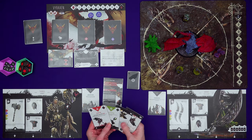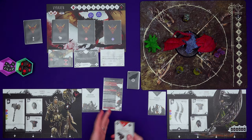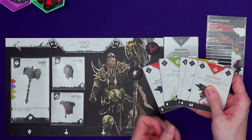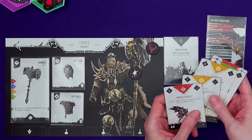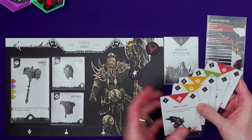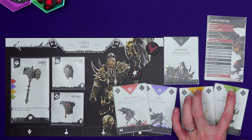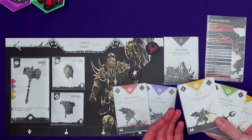Then we have the action phase, where you can play cards from your hand, activate abilities that say 'action' on them, and revive KO'd players. Cards have a stamina cost in the corner. If I want to play Frontal Assault I need to discard two stamina's worth of cards — there's no change; if you pay two for a one-cost card you don't get anything back. Cards also have an aggro section: if you play a card with the red aggro symbol you'll take the aggro token. There are four types of cards: offensive and defensive. Defensive cards like dodge and parry don't have an inherent effect but help you in the attrition phase.